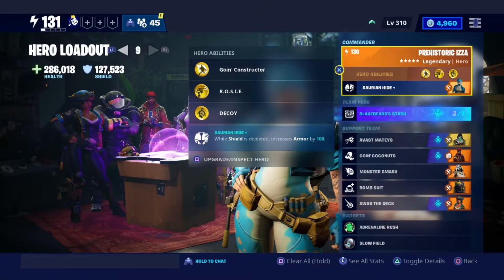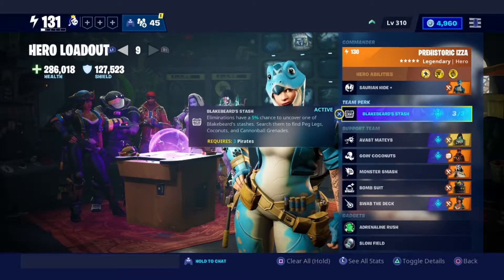So onto the hero loadout, we're going to be using Prehistoric Izzah as the commander. What she'll do is she'll keep you alive once your shield goes and she'll buff the armor so you don't take too much damage.